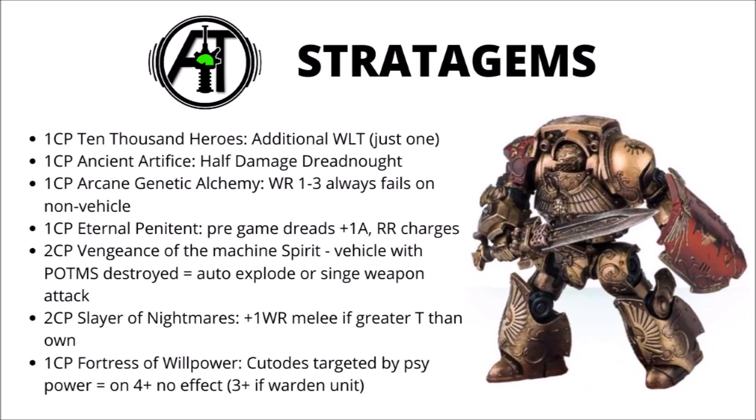For 1 CP we have Eternal Penitent, a pre-game Dreadnought Stratagem where for the rest of the game the Dreadnought adds 1 to their attacks characteristic and can re-roll charges for the entire game. More useful on Contemptor Dreadnoughts in combat — seems like a near auto-include if you want to run a Contemptor Galatus Dreadnought, the one with the enormous Storm Shield. Could be particularly nice if you're thinking of coming in from Deep Strike Reserve.